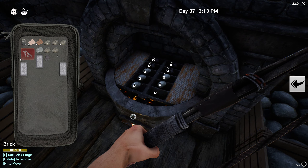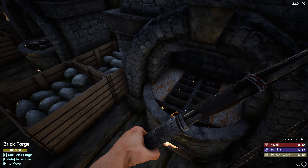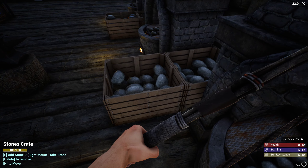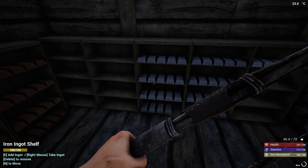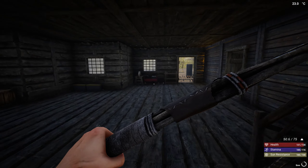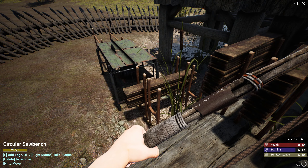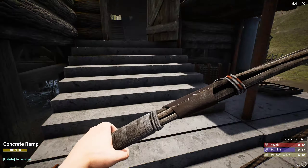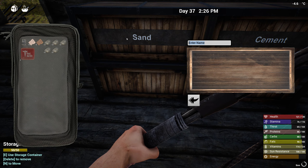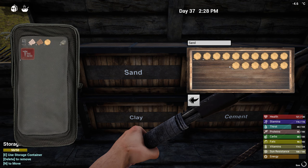One more. Nice. We are doing real progress in here with the iron. I almost ran out of iron but I'm getting back. Let me just finish that crate over there — one, two, three, four, five, six, seven, eight. And this is going to be clay, like that. And this sand.